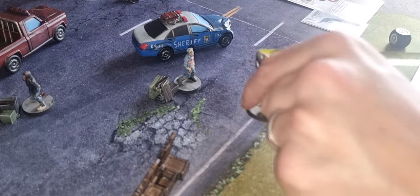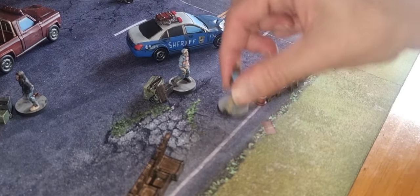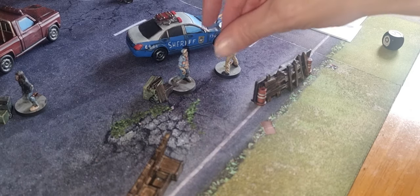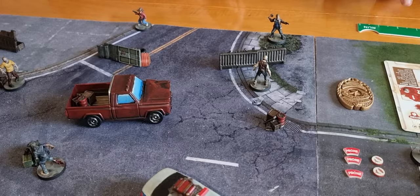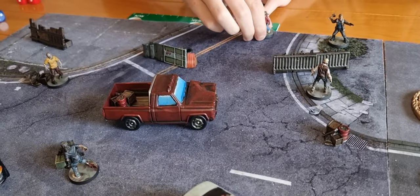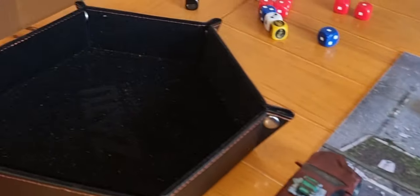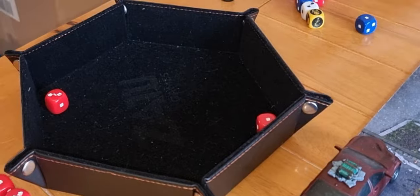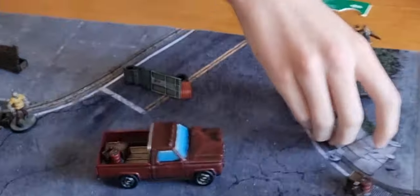Now activating Patrick and holding nerve — which puts the threat tracker back down to one. Running him around the barrier, four inches to clear it, then three inches towards the car to make noise and pull that walker towards him. Carl activates, sneaks and shoots — rolling three, walker gets two red dice for defence. Two — it's dead. That walker is dead.